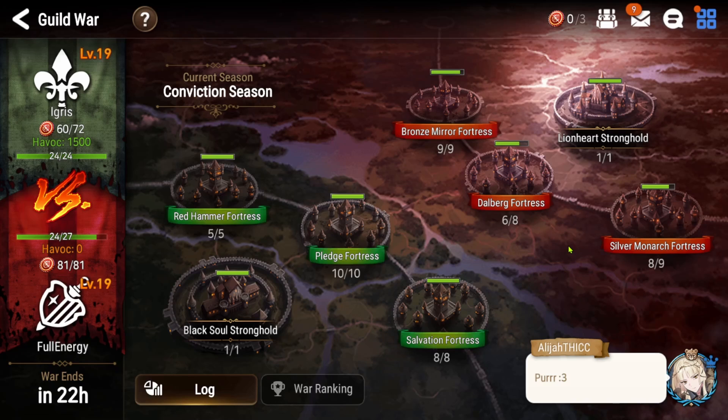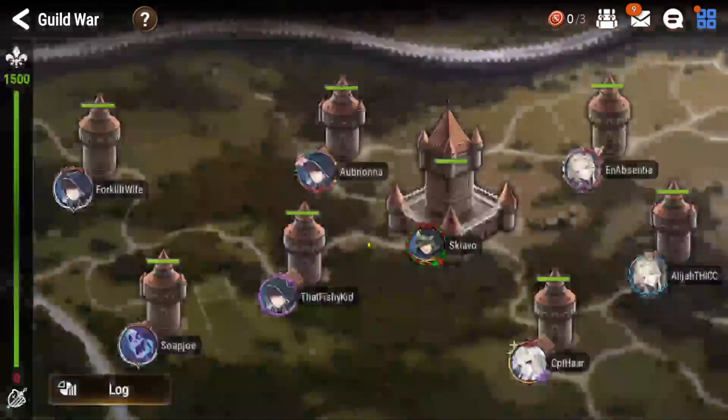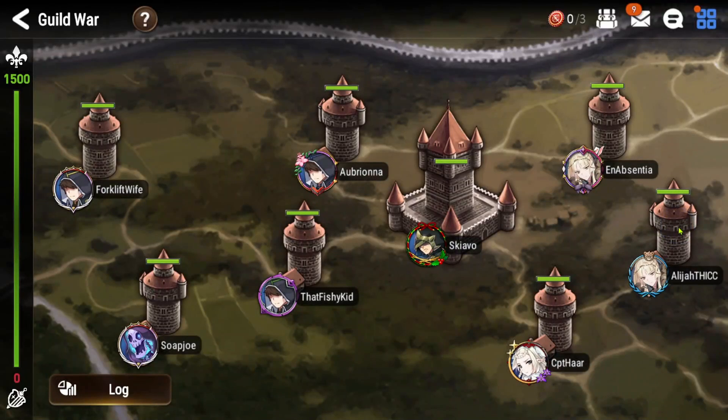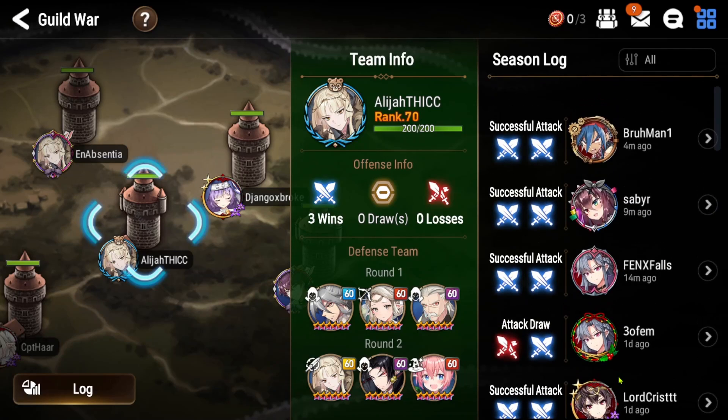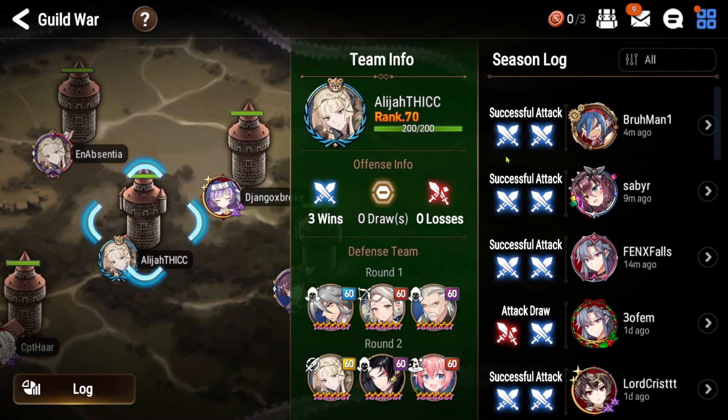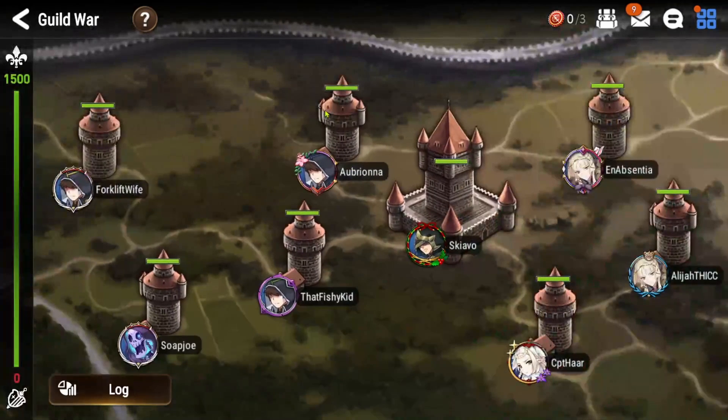That's probably something they'd have to do to really bring SSB back into meta. But aside from that, that's all my attacks — we went three and oh! My guild, we rotate through who's on main tower just for fun, so I'm not on main tower at the moment. But yeah, we went three and oh, that's great. Thanks for watching my guild attacks — if you enjoyed, please remember to like, comment, and subscribe, and I'll see you in the next battle!